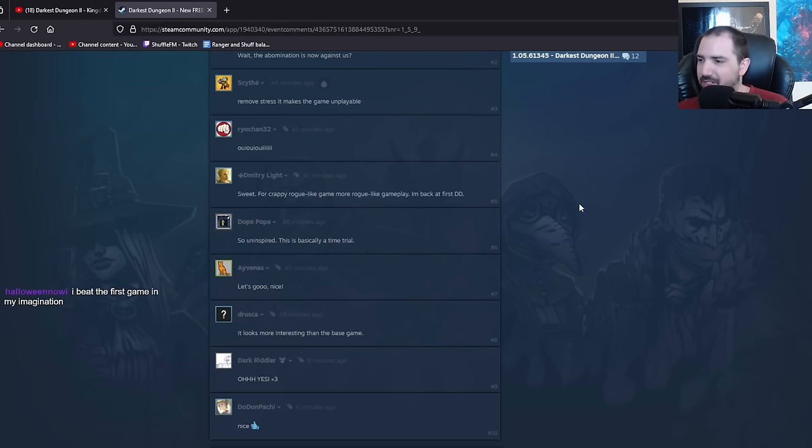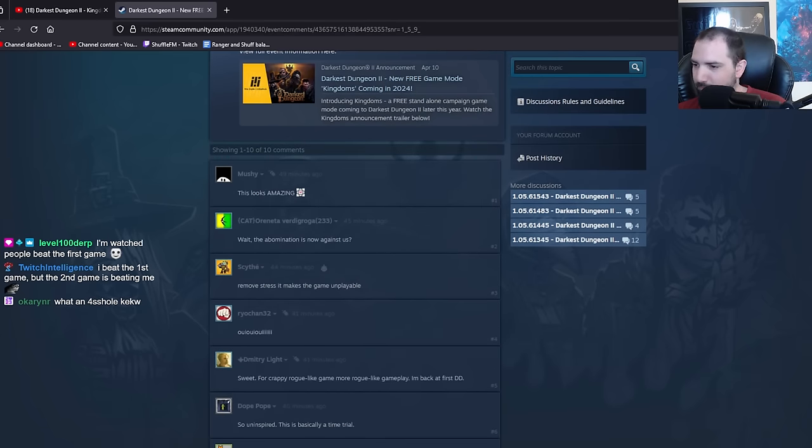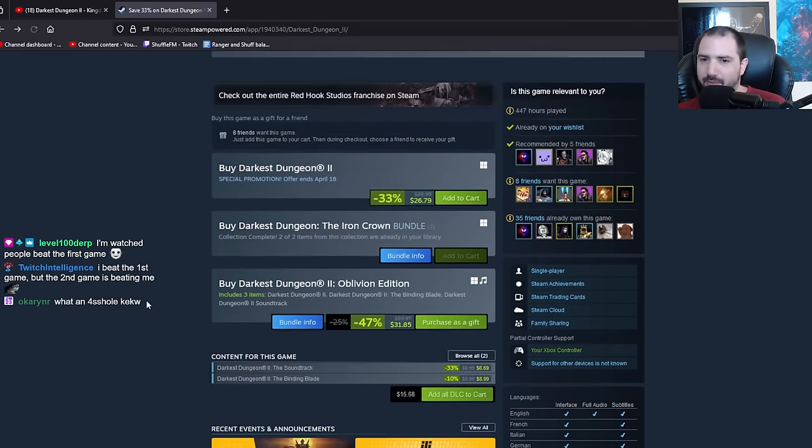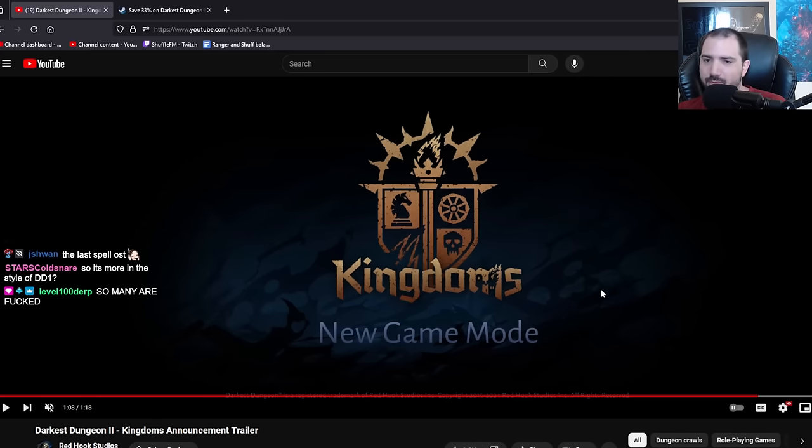You'd actually finish DD1. Negative relationships. Eat the first game in your imagination. What else can we look at? Second game's beating you. I mean, the wheel makes sense. What did they do to the Iron Crown, dude? It's not five points - it's got five big points, but then it's got four small points. That's not enigmatic or ubiquitous. More the style of DD1? I wouldn't even say that. The permanent game mode - I think it's individual like small campaigns.